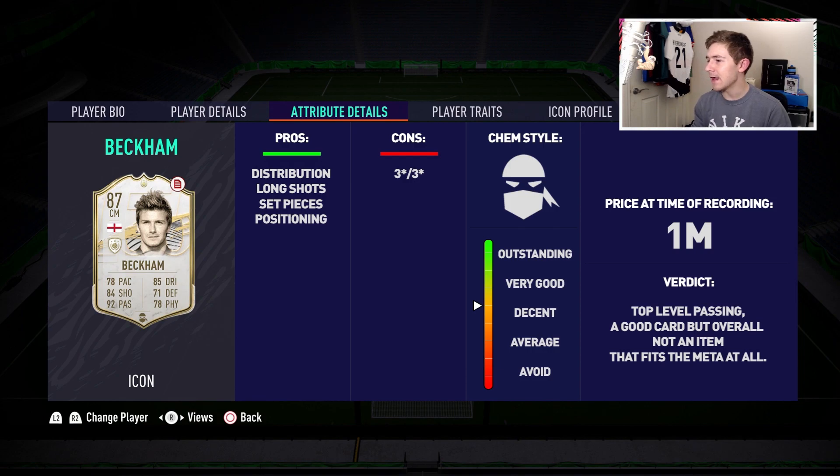I would not use this guy as a lone DM — he could do alright in a double DM partnership but as a lone DM you'd be putting yourself in trouble. In terms of positioning, going forward his positioning was actually very good, but when defending he was a bit all over the place. So all in all the card is decent — a top class distributor but lacking in other areas. A fun item to try out nonetheless. Anyway those are my thoughts on the 87-rated base icon Beckham — is he worth a million coins? Definitely not, but obviously his price is going to come down. Thanks for watching and I'll catch you in the next one.